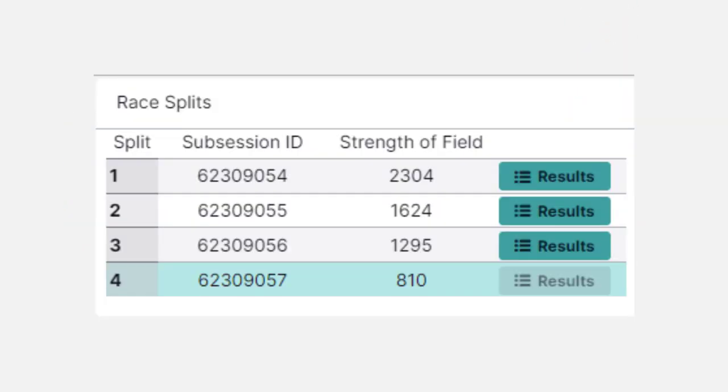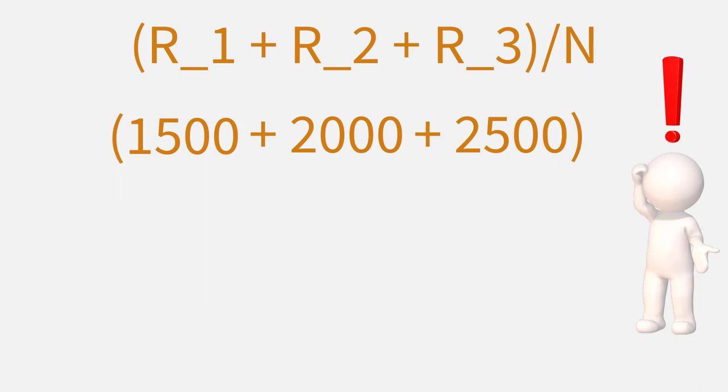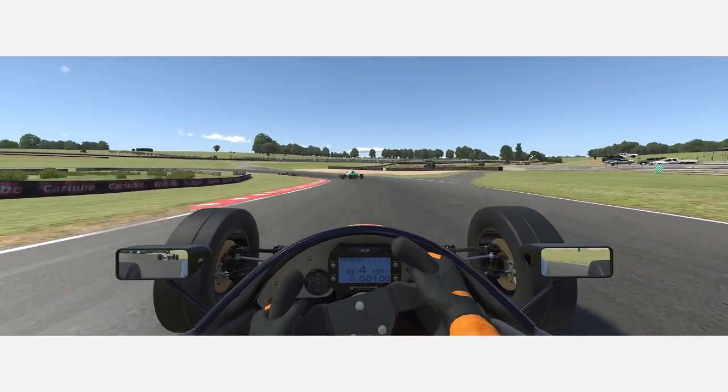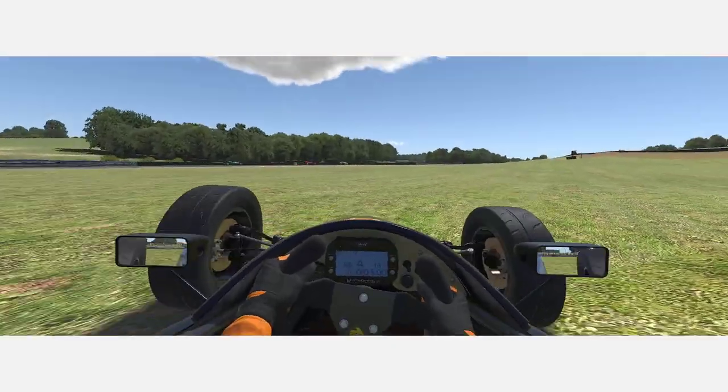Strength of field. Have you ever wondered what strength of field actually is? A simplified version: it's calculated by adding up all the iRatings of the drivers in a split and dividing that by the total number of drivers. In this example, R1 represents driver 1's iRating, R2 is driver 2's iRating, and so on. N represents the number of drivers. If there are 3 drivers with iRatings of 1500, 2000, and 2500 respectively, we add them up to get a total of 6000, then divide by the number of drivers — in this case 3 — giving a strength of field of 2000. A higher strength of field generally means a race will be more competitive and suggests the drivers have, on average, higher skill levels. It also has a direct effect on how the increase or decrease in your iRating is calculated.